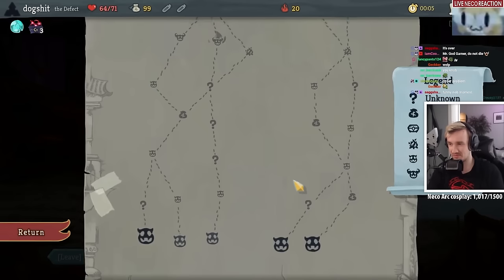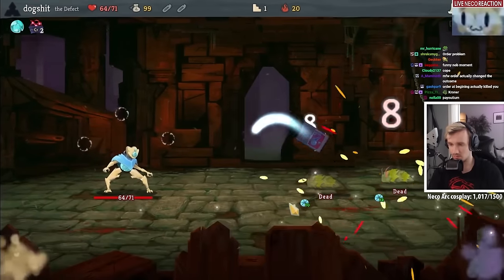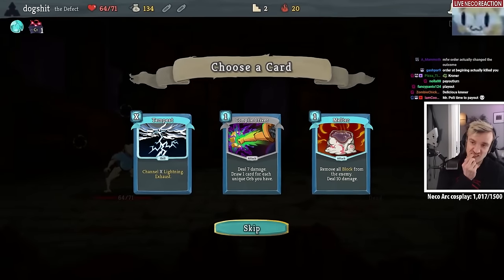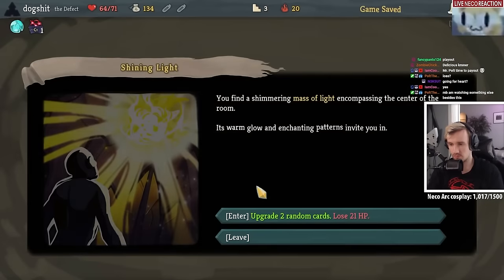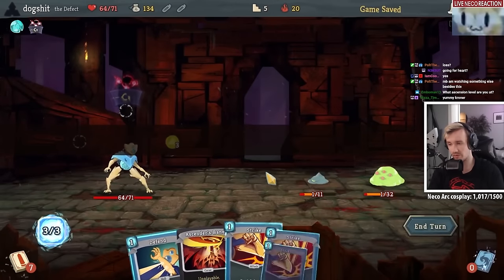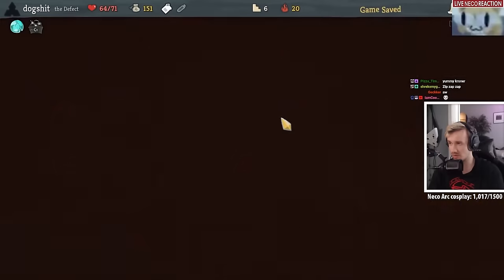Here we can get a potentially free super elite if none of these are encounters — which they probably are gonna be, but we'll see. I want to get Cold Snap, I think. Compile could be good, but not right now. This is a terrible one. That's a better one — definitely a better one. We don't get it. Okay. And we're gonna go with this deck into a super elite. Or we could skip it and go upgrade. Let's go here and just smith something.